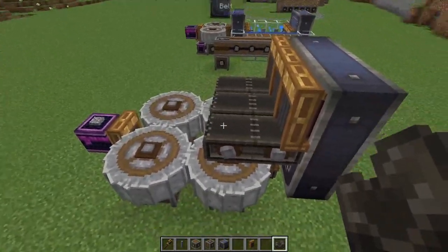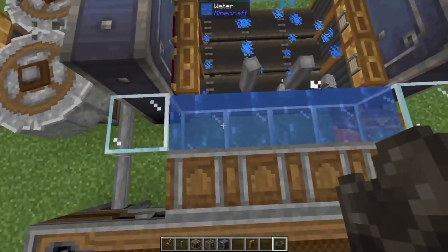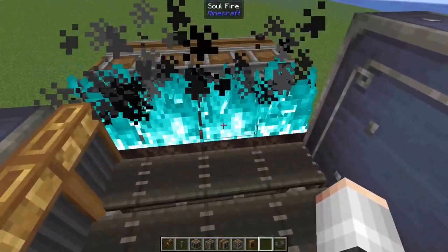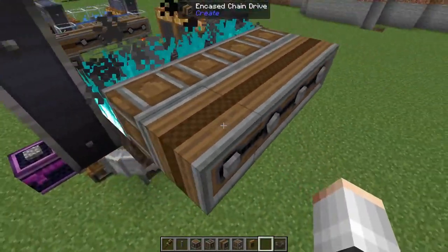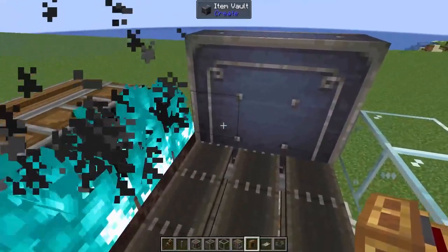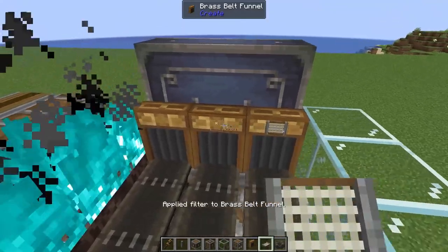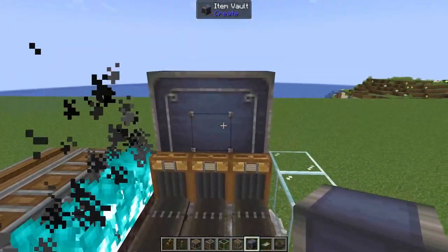Now we need to turn the sand into soul sand, and the way we're going to do that is using fans — much like we did earlier except instead of water we're going to pop down some soul sand, light it on fire, and it'll look something like this with soul fire. I've added another item vault and done a little bit of chain drive action, but we haven't powered this yet. Much like before we'll add a wall here to stop those particles going too far. On our newest item vault we'll add in our funnels, grab another filter, set it to deny sand but allow soul sand, click the tick button, and add this here, here, and here.